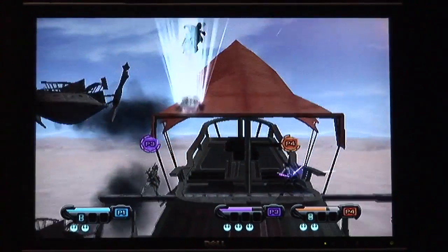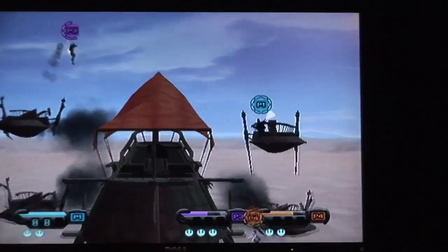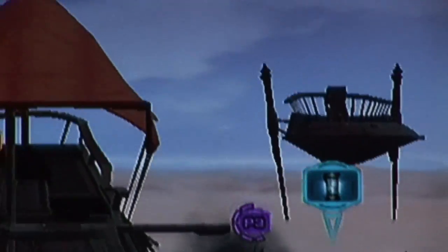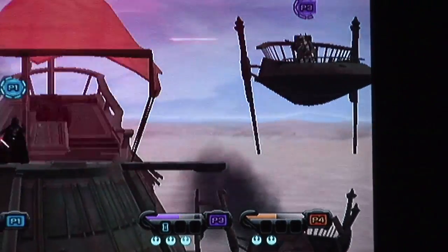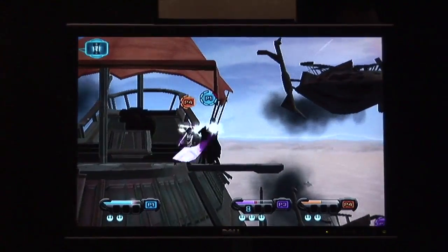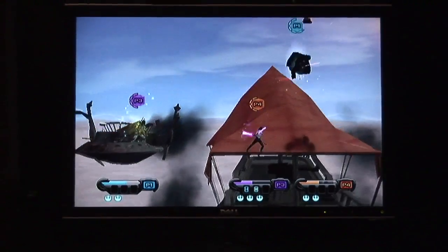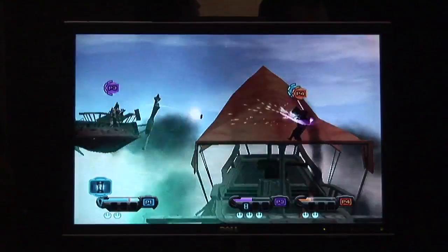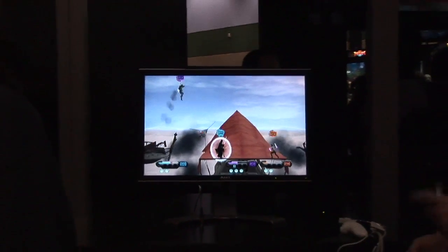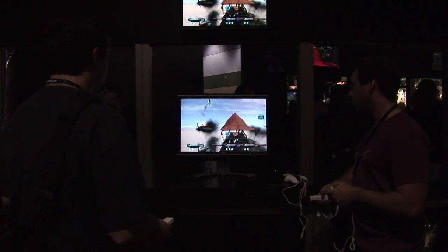How much does the experience change depending on the character you choose? All the characters are completely different from each other — they're rated for different abilities. You can see Boba Fett flying around; he's one of the few with solely ranged attacks and can fly his way out and even escape the Sarlacc pit. Darth Vader's slow and heavy. One of my favorite characters is Asajj Ventress, who has a Sith confusion for her special ability — anybody nearby gets their controls completely randomized. That came from an SNK versus Capcom title. Darth Vader is kind of the Zangief of the series.